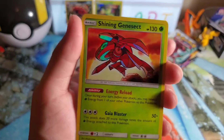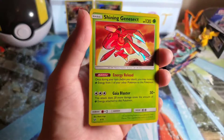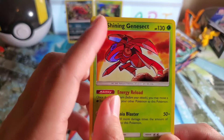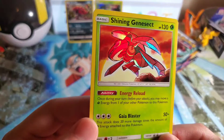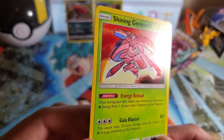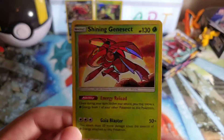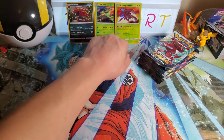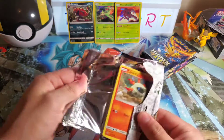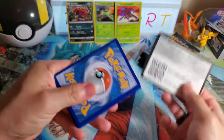And there we go — that's what I'm talking about! The shining Pokémon, which is really unique because in this set they put the shininess on the actual Pokémon itself instead of the background, and there's texture. That's really nice, that's super cool. Let me know down in the comments if you want to see me open more Shining Legends. These cards look so fresh and clean. My first shining card from Shining Legends — I love it!